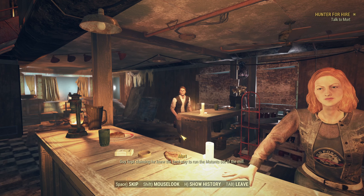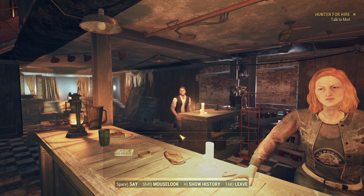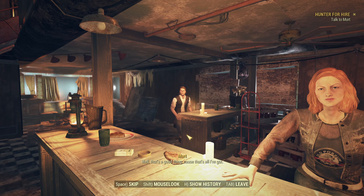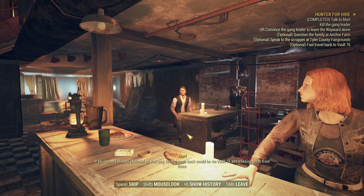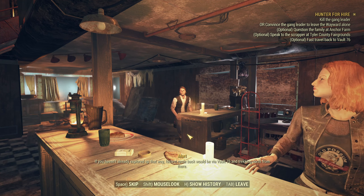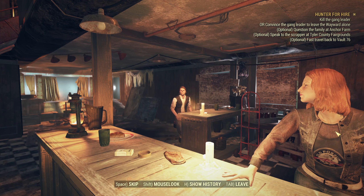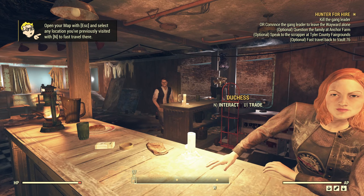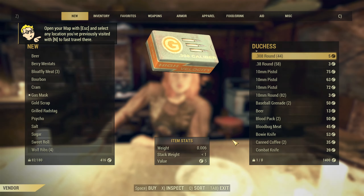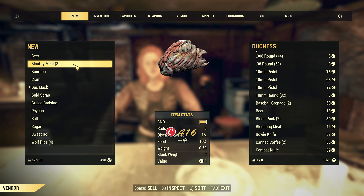Tell me about this family. You'll find them at Anchor Farm — if they are still there, they probably managed to work something out with the gang. Found him living in the stalls at Tyler County Fairground — guy kept claiming he knew the best way to run the mutants out of the mill. He'll share what he learned with someone who still has an entire face. The fastest route back would be via Vault 76 and trekking north — take care of yourself, you're doing us a big one here.